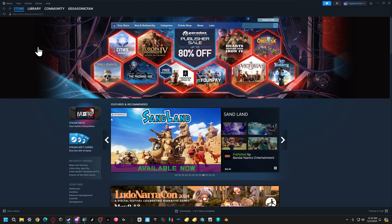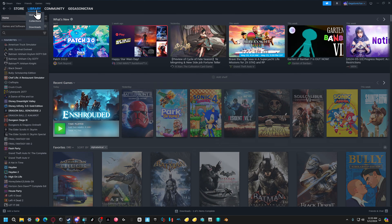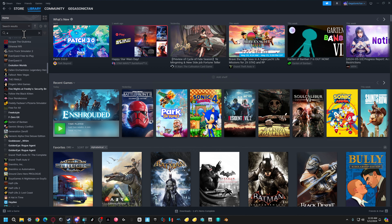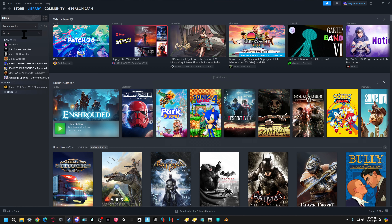And that's pretty much it. So now you just go to your library and you can type in the name — there it is, Epic Games Launcher.